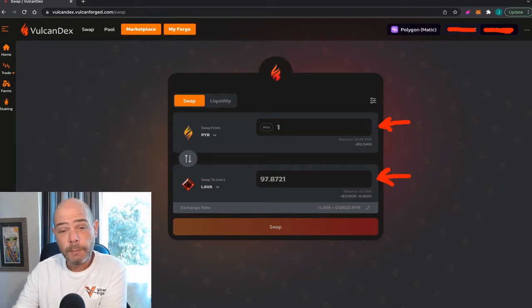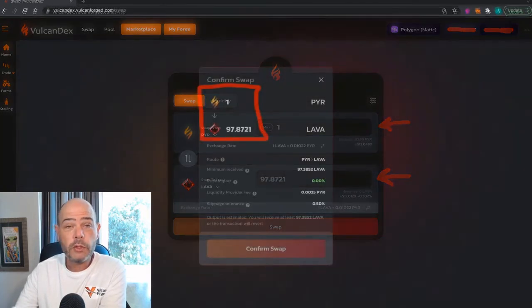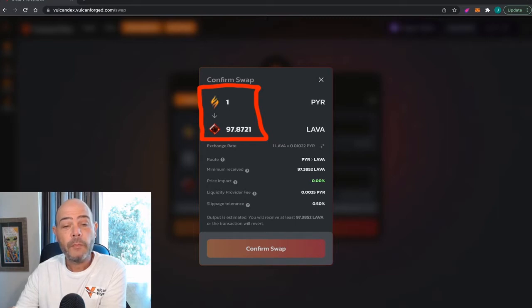In this case, one PYR is going to be worth 97.8721 Lava coins. I have seen that ratio go anywhere from 75 Lava for one PYR all the way up to 120 or so Lava for one PYR. So if you are a day trader, you can sit here on the Dex and watch them fluctuate. If you go ahead and decide that this swap is good for you and click the swap button, you're going to be presented with the next page confirming the swap — one PYR is going to equal 97.8721 Lava.